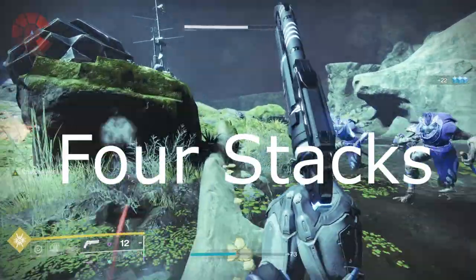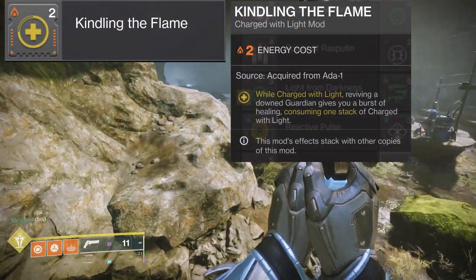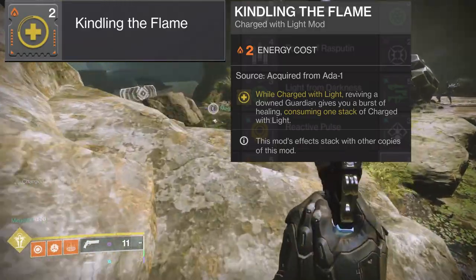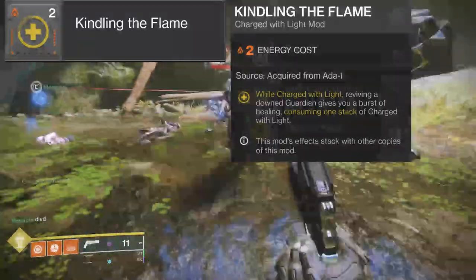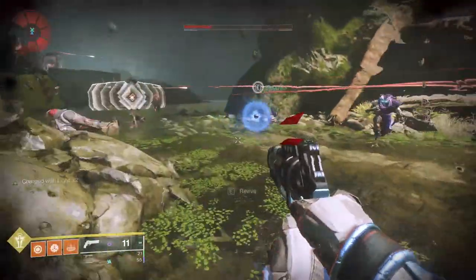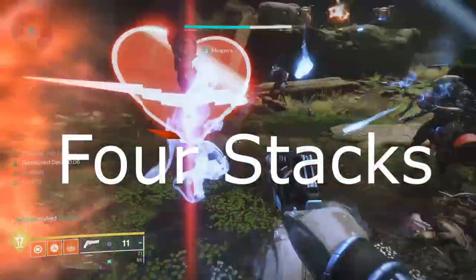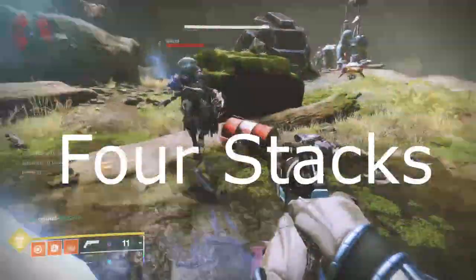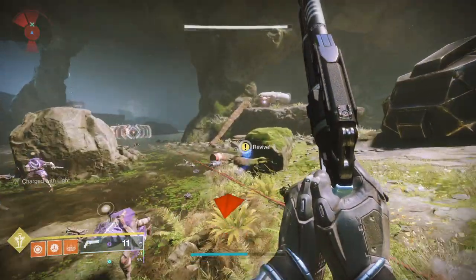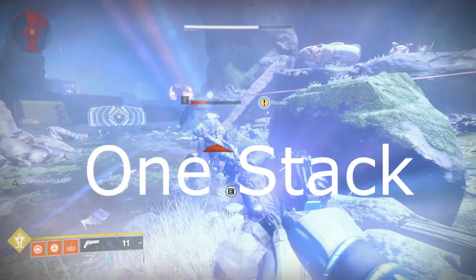That brings us to the final solar mod, which is Kindling Flame. While charged with light, reviving a downed guardian gives you a burst of healing, consuming one stack of charged with light. This mod's effects also stack, so the more mods you have equipped the more healing you will get after the revive. This mod is decent at what it does, but what it does is very niche and probably never really worth running. That is it for the solar charge with light mods.